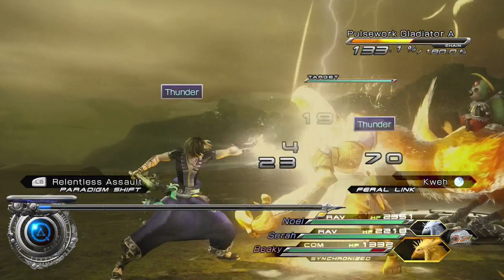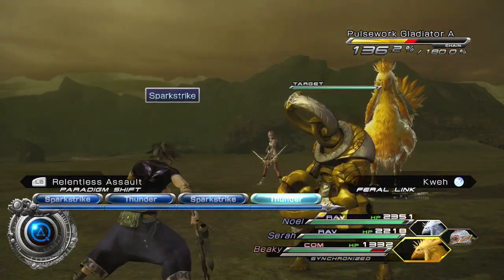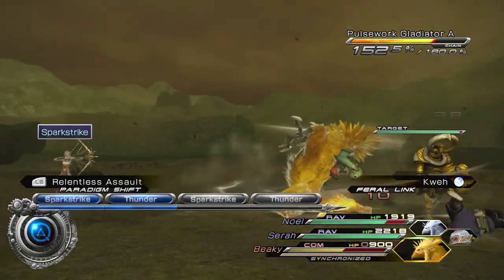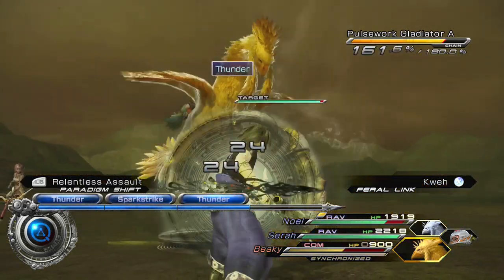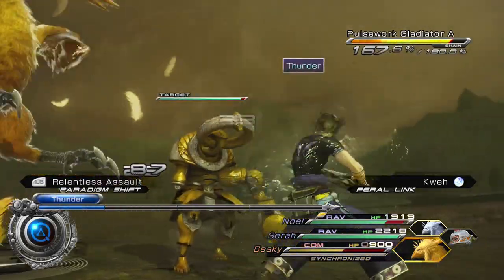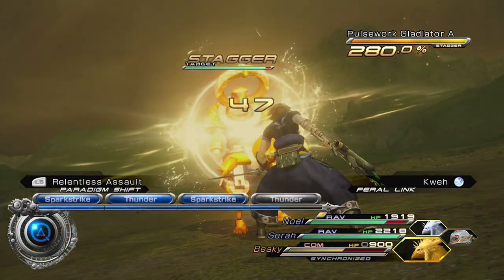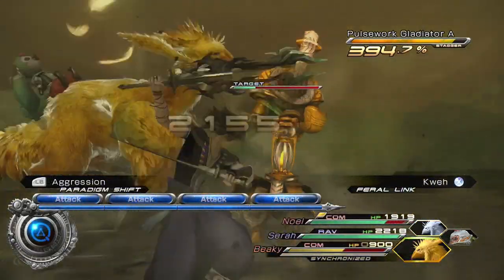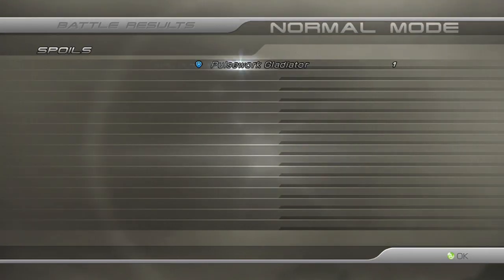Right back into Relentless Assault to get this guy on the way to being Staggered. I'm thinking of actually employing a Tri-Disaster Paradigm that'll give us three Ravagers to get this guy up a little bit faster, but obviously I can't do anything about it now because I'm in combat. We'll get this guy Staggered in the next attack turn and a half or so. Gnoll is doing his part, and so is Sarah with her 5 ATV Gauges. You are now staggered - just taking him out. And we captured these guys as another form of Sentinel, which is nice.